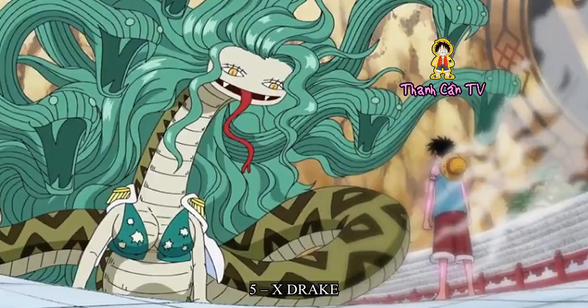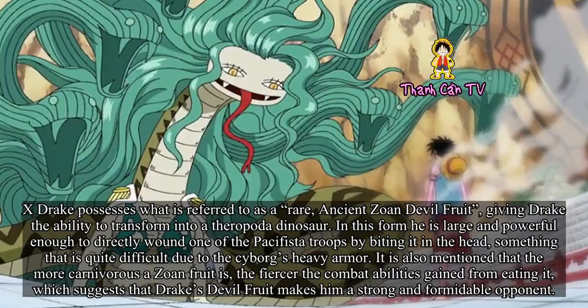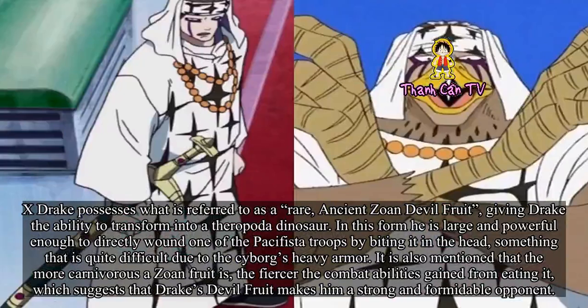Number 5: X-Drake. X-Drake possesses what is referred to as a rare ancient Zoan devil fruit, giving Drake the ability to transform into a theropod dinosaur. In this form he is large and powerful enough to directly wound one of the Pacifista troops by biting it in the head, something that is quite difficult due to the cyborg's heavy armor. It is also mentioned that the more carnivorous a Zoan fruit is, the fiercer the combat abilities gained from eating it, which suggests that Drake's devil fruit makes him a strong and formidable opponent.